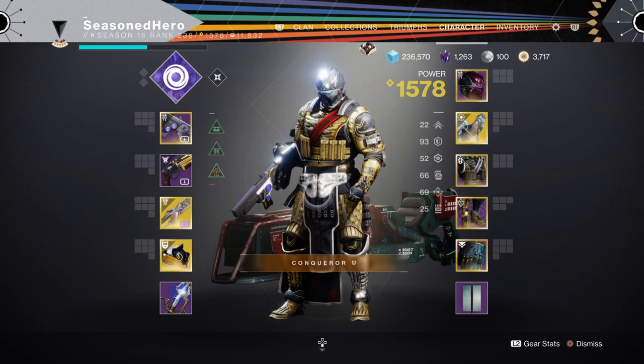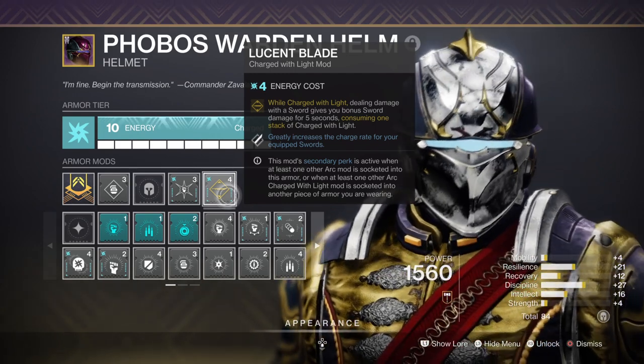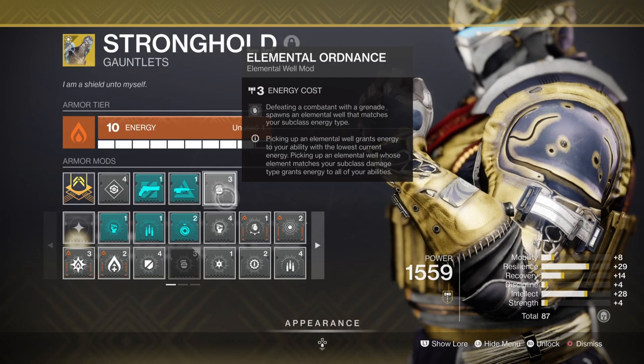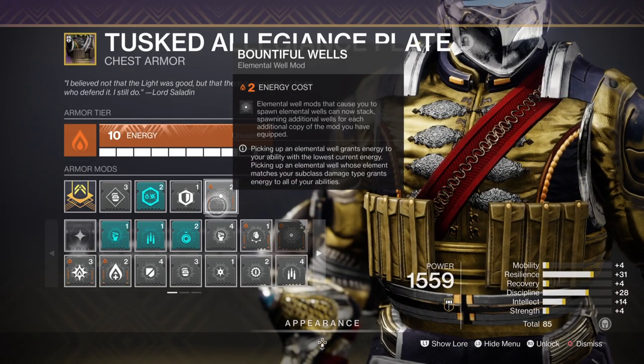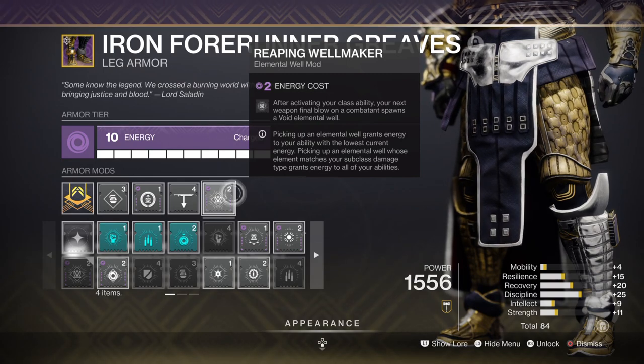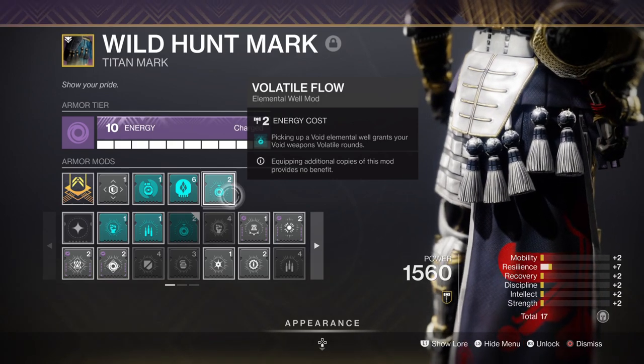For key mods we have Lucent Blade, which allows us to do extra damage when charged by light and also increases the charge rate for equipped swords; Elemental Ordnance for creating wells via grenades; Bountiful Wells for x2 wells created; Reaping Wellmaker for creating wells via making barricades and getting a kill; and Volatile Flow, which turns our weapons volatile for a few seconds.